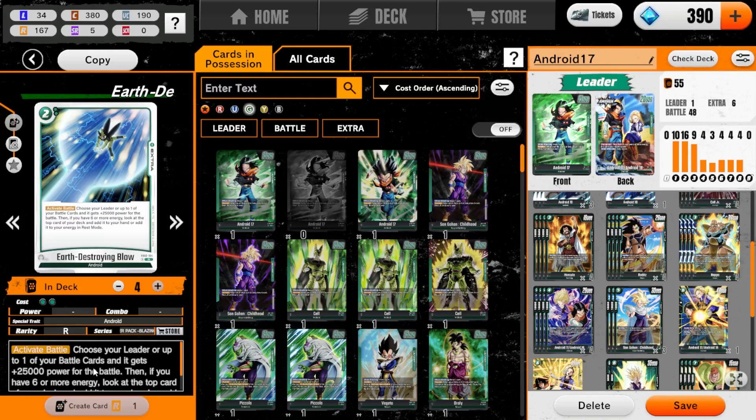Choose one of your rest mode cards with Frieza Army special trait, switch to active. We'll get the Cell Junior out so that when turn four comes around we have at least something Android, since we don't really have much in the way of Android ability in our process. Nappa too. We're going to be pushing self-awakening here.